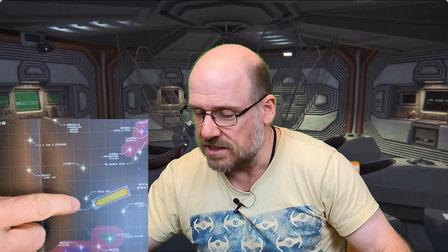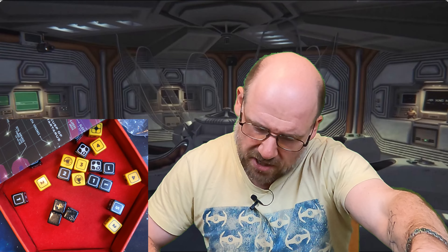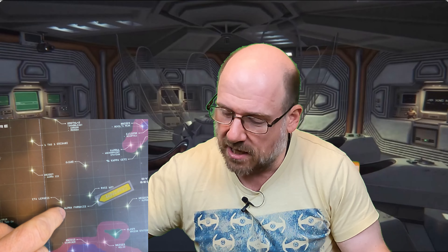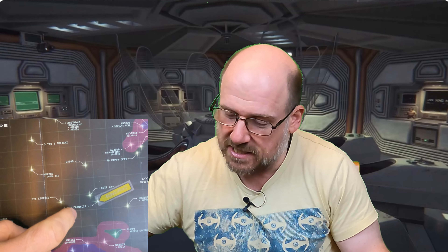The space station is called the Novgorod - it orbits the star Alpha Fornacis. I've marked that on the map. So that's basically where we are: the Red Dwarf is docked with that space station. We are here to collect a job.